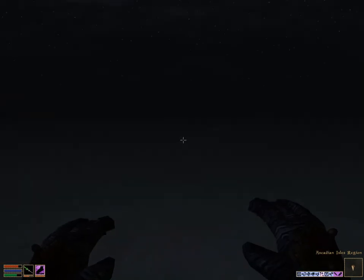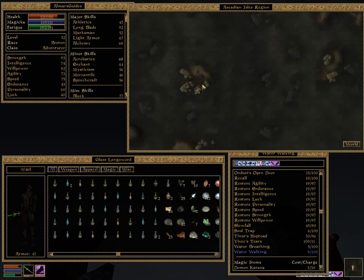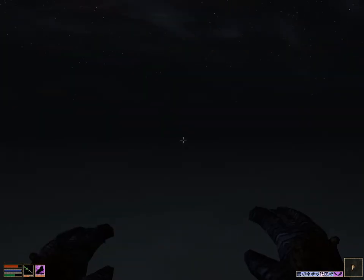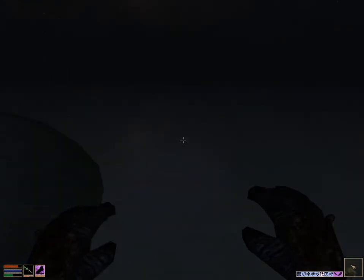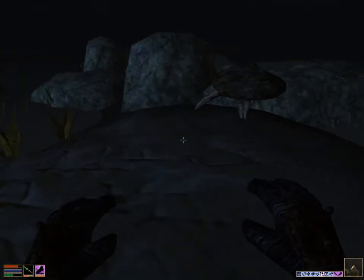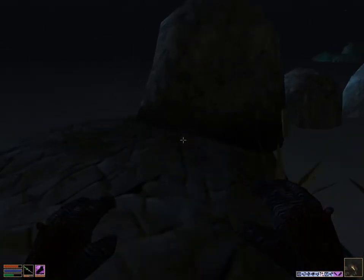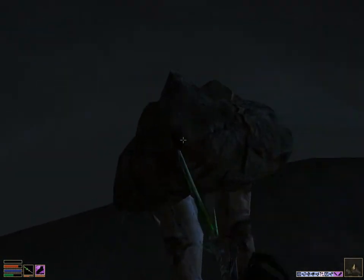Southwest of Ebonheart there are a whole bunch of islands, and the one we're looking for is right here — it's a little island with cattails on it, and usually two mud crabs roaming around. Here's the island right here; you can see one of the mud crabs has gotten a little wet and the other one is just chilling on the island. We need to wait for our Water Walking to expire, so we'll slay the mud crabs.